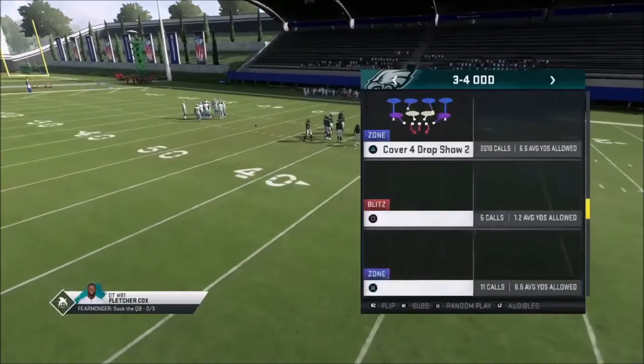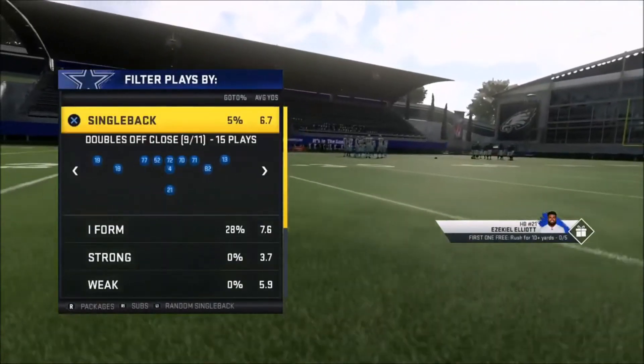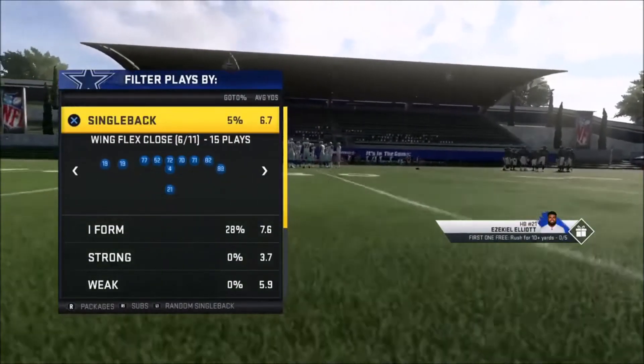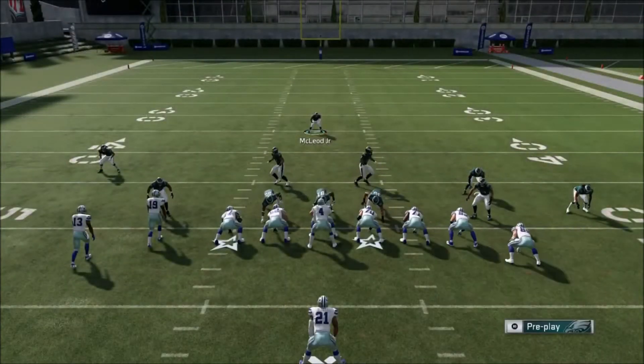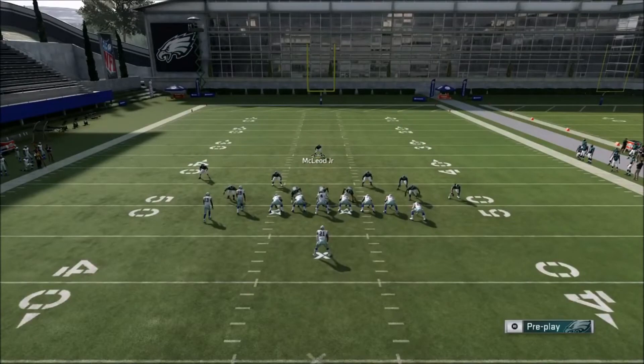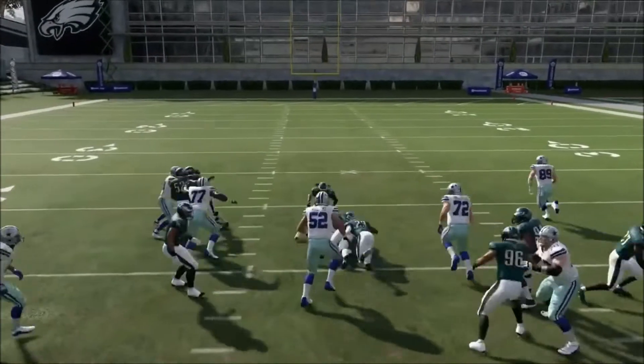What if it's a dive? What if it's not a stretch? Not everyone's gonna run stretch — they might audible to a dive. It works the same way, that's why you're using the free safety. It's a pretty simple run play once you get it down. Pinch, crash, spread your linebackers, and you don't have to press — you still get a free hit.